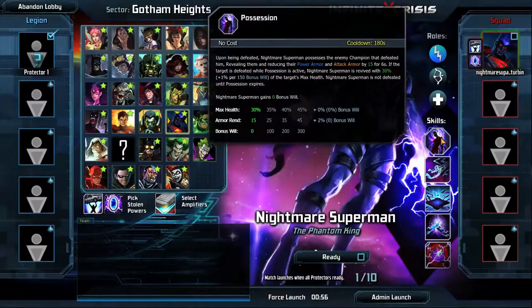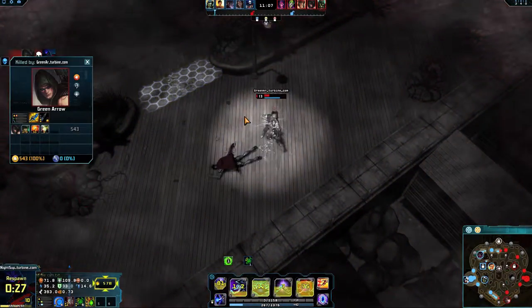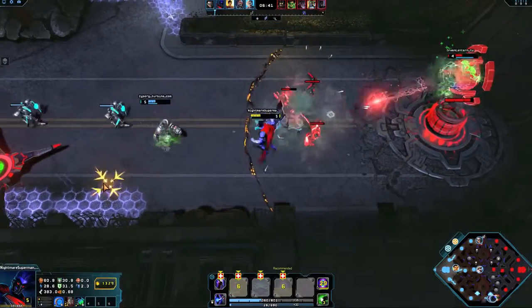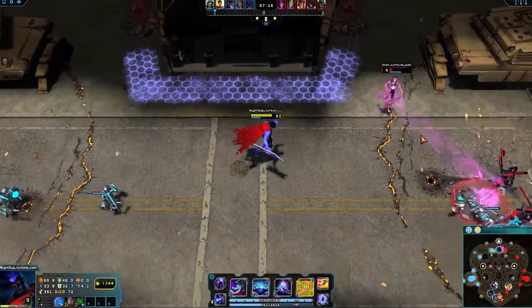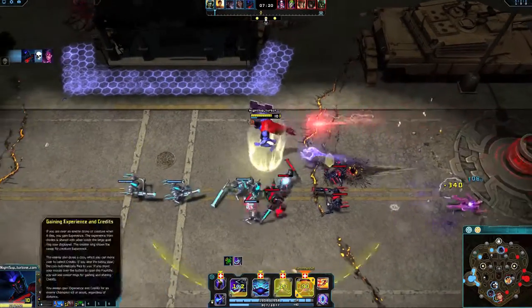Pay attention to the cooldown on Possession. If defeated while on cooldown, Nightmare Superman will not revive. Phantom Collector has a long range and low cooldown, giving you a strong poke and harass in lane. Against blasters, Phantom Collector is even better as it steals power armor, giving you and nearby allies a brief advantage.